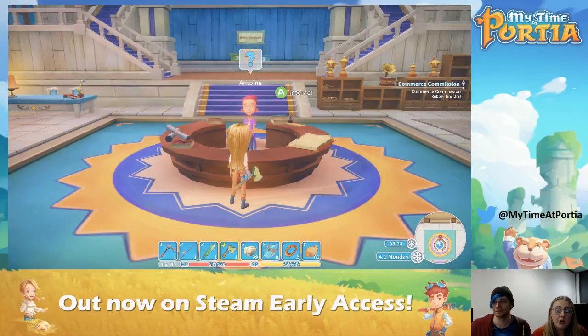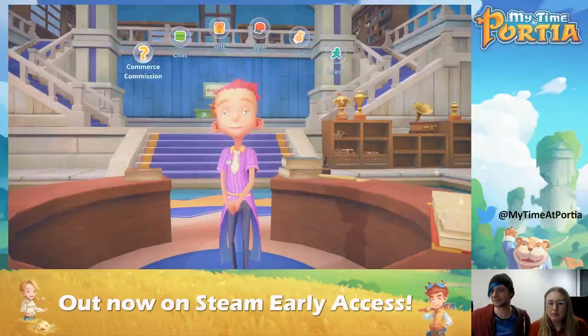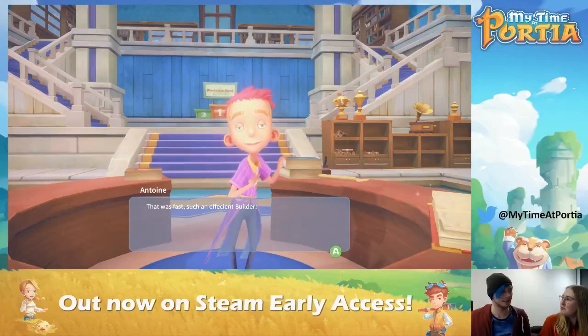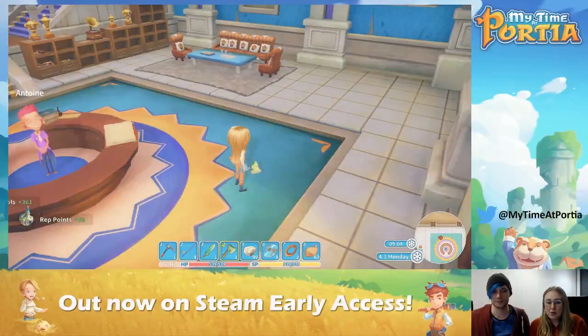If you're unsure of where you turn your commission in, you can view the map we showed you earlier — it will have a little marker on there, a blue circle with a white symbol. I've got to hand it in to Antoine. I'm such an efficient builder — I've kicked many trees very well. It's completed, and I got my money!